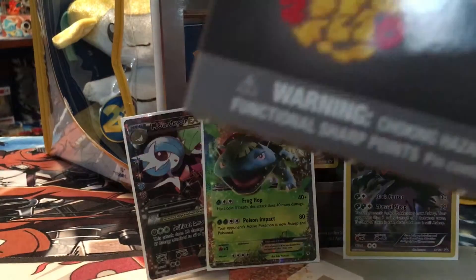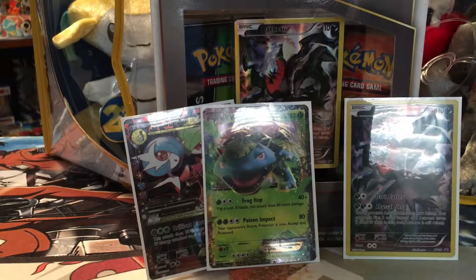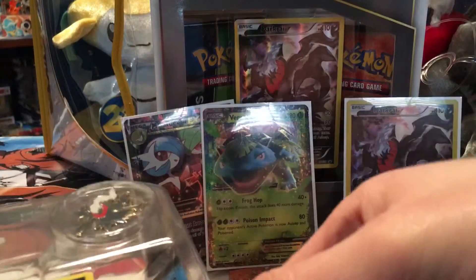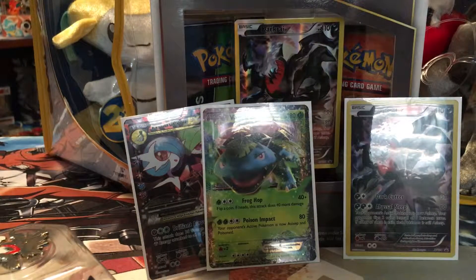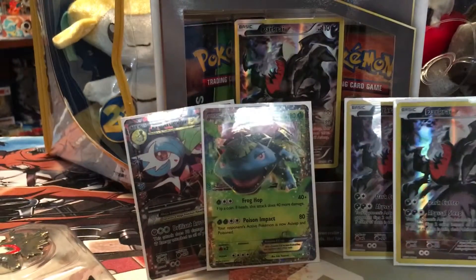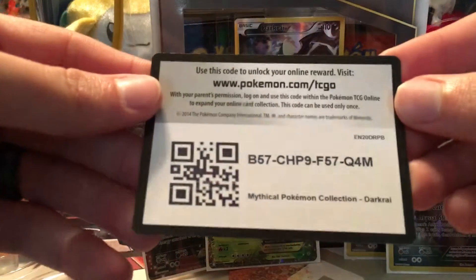All right, we'll move on to the next box. I'll go ahead and open this one up off camera so it's a little bit easier. Let's see if I can get the Dark Rayquaza out and the code. Just looking over the Dark Rayquaza making sure it's in good shape — I think this is the better-centered one that I managed to find. There he is again, put him with his counterpart. Again we have the Dark Rayquaza pin. Here is the code for this box, feel free to use that.